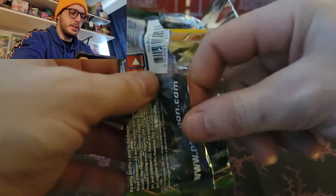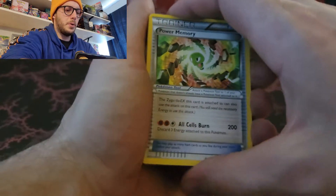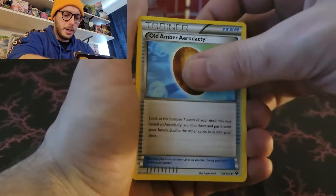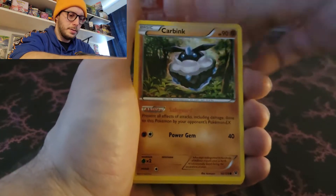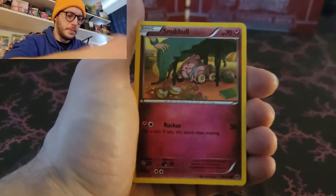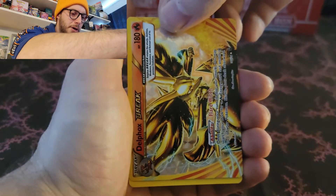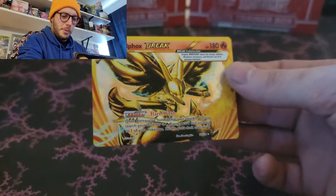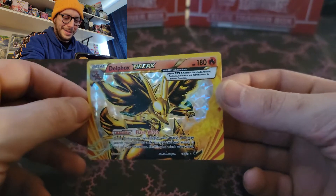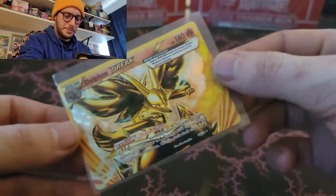Last one - XY Fates Collide. Can you get something really cool out of this? One of the Break Cards even - that'd be sick. Power Memory, Old Amber Aerodactyl, Ultra Ball, Carbink, Jigglypuff, Riolu, Deerling, Snubbull, and - whoa! A Break Card! Delphox Break! And behind it? We got the Fat Man! You got a Break Card - that's awesome! Last Pack Magic - we'll definitely take that.